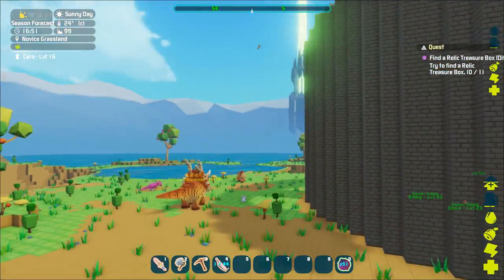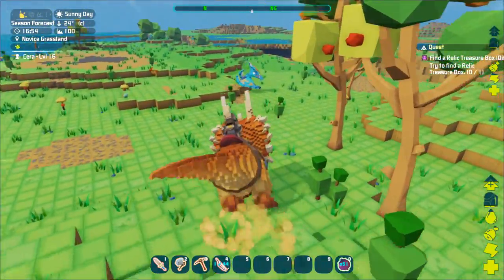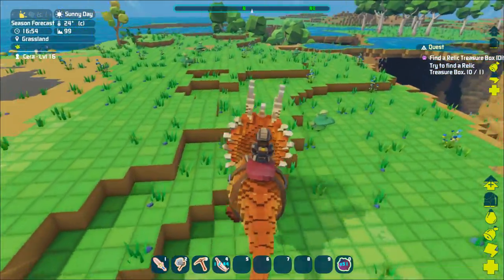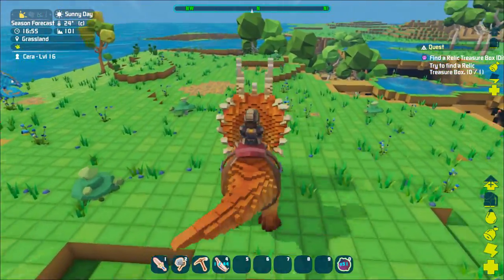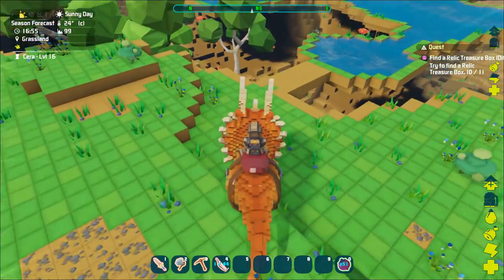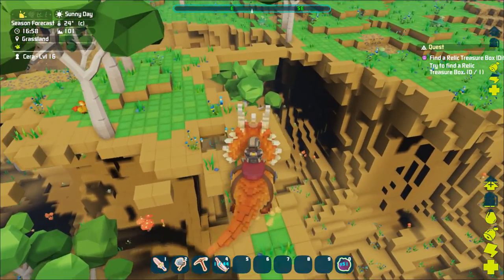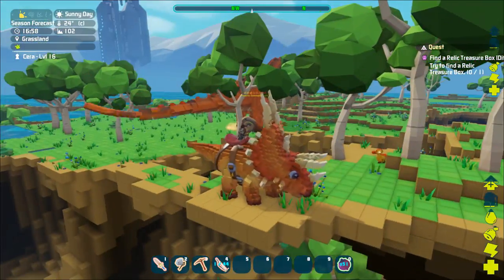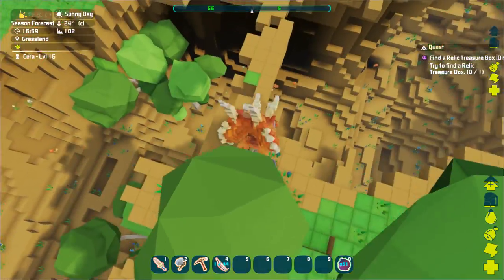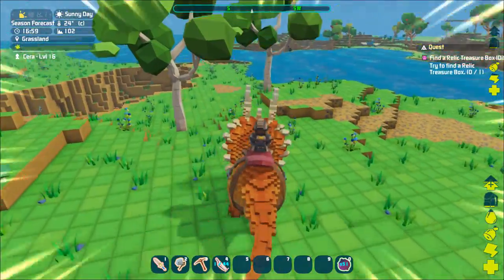I want to find at least one of those houses. I haven't seen them in this world — I really hope there's no glitch where they don't spawn, because in another world I found three next to each other, so they shouldn't be too rare. Oh god, that's a sauropod tail! This is exactly why I made a tower — I don't want that thing swinging in my face every time. Proof of why I built up high!